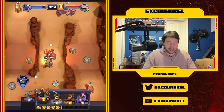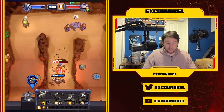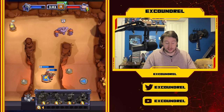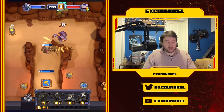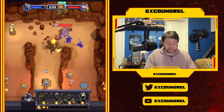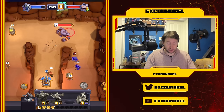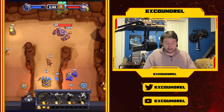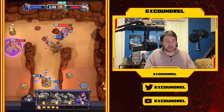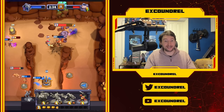Well Pegs is even useful for drawing enemy aggro from the boss. You've probably seen me use Earth Elemental or Quill Ball to draw aggro from the boss, but you can do it with Well Pegs too. Drop it behind, it'll turn around, aggro the boss, and it does a decent chunk of damage to the boss as well. Absolutely fantastic for that reason.